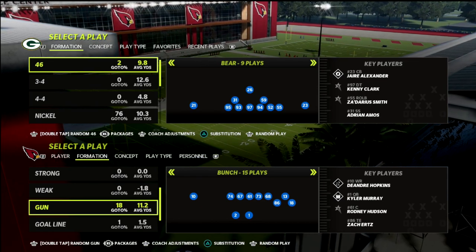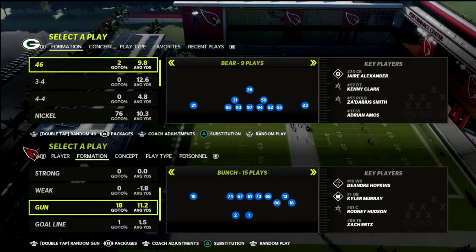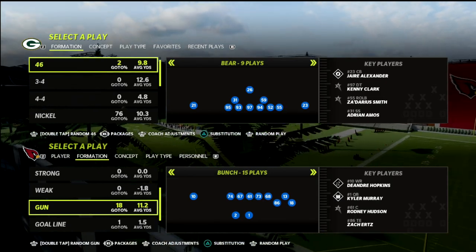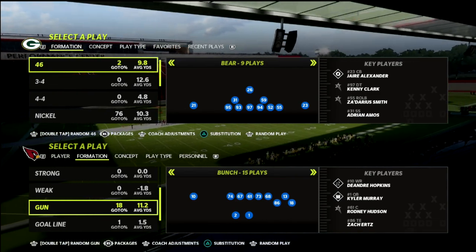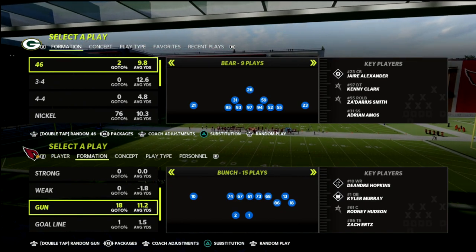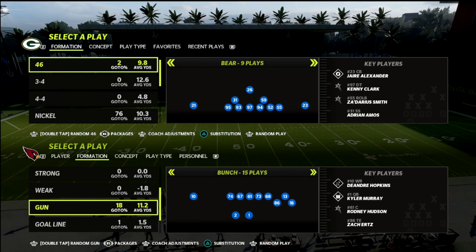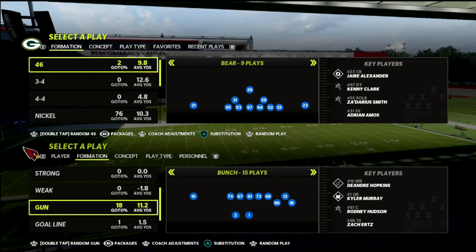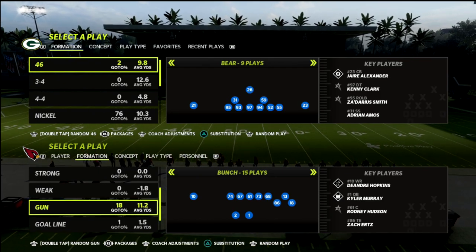In fact they made it so that you can have hot route master, pass lead elite, and gunslinger on the same quarterback, which I think is absolutely ridiculous. Today I wanted to say that this AP update was terrible. This has probably been the most difficult Madden in history for defense — it's really difficult to get a stop, and that's before escape artist. At the ultimate Thanksgiving tournament you could count on one hand the number of stops competitors got in eight games, and there was no escape artist then.